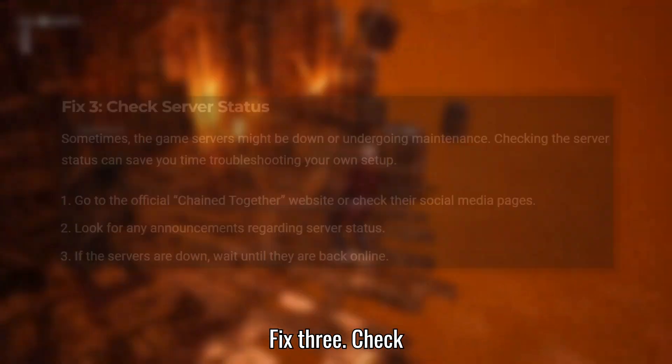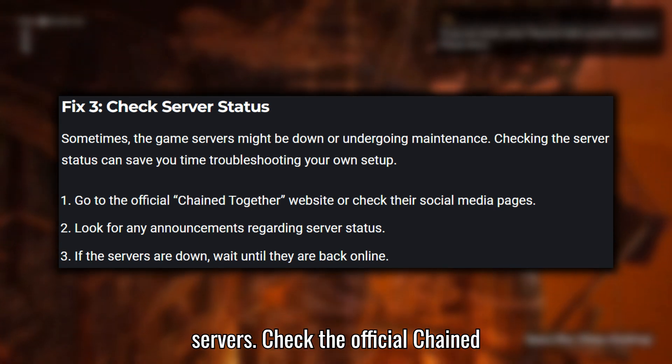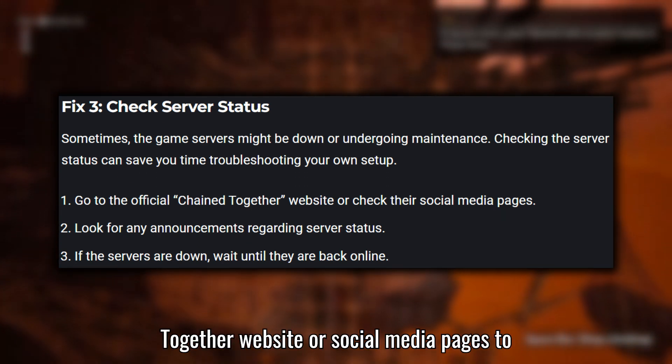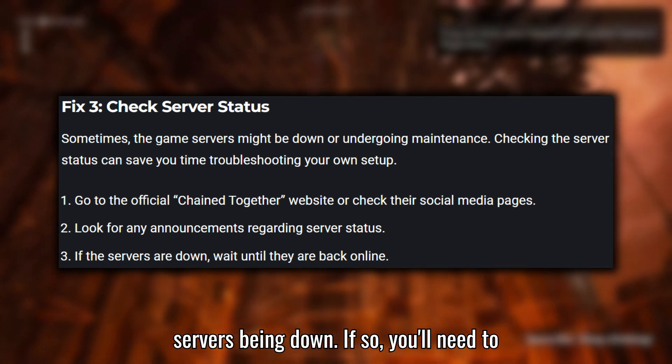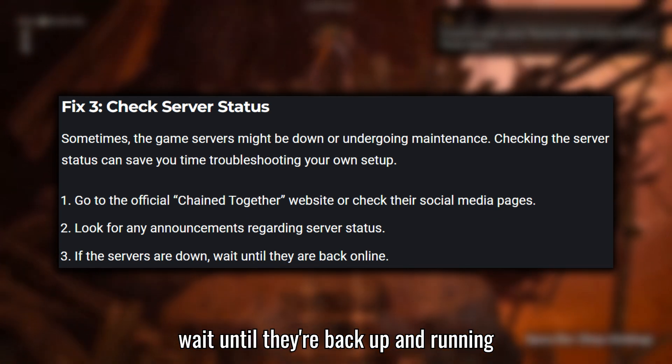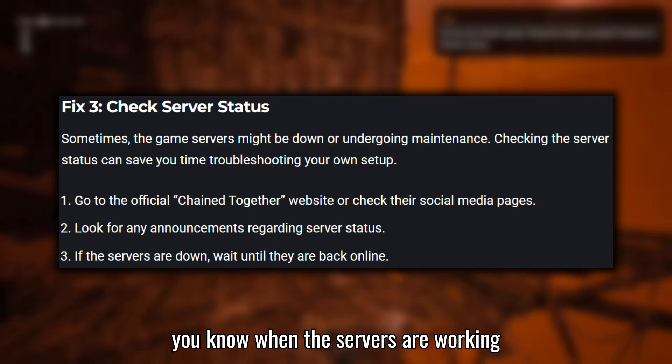Fix 3: Check Server Status. Sometimes the issue can be with the game's servers. Check the official Chained Together website or social media pages to see if there are any reports of the servers being down. If so, you'll need to wait until they're back up and running again. Keeping an eye on updates will let you know when the servers are working properly.